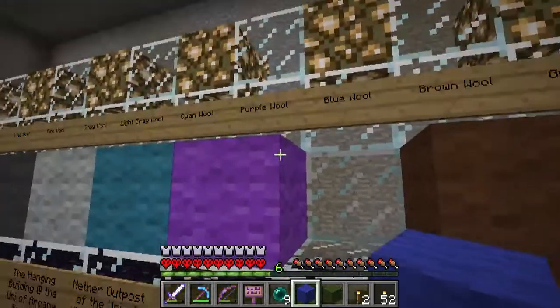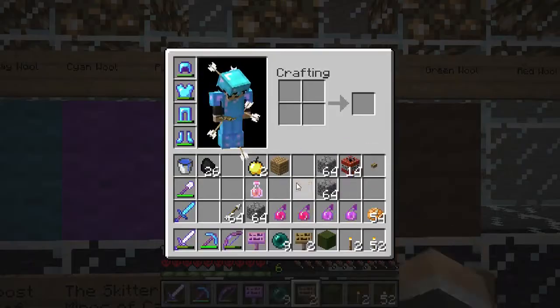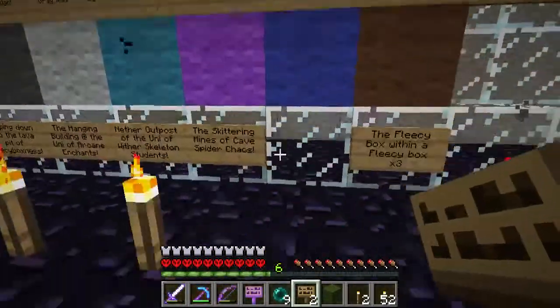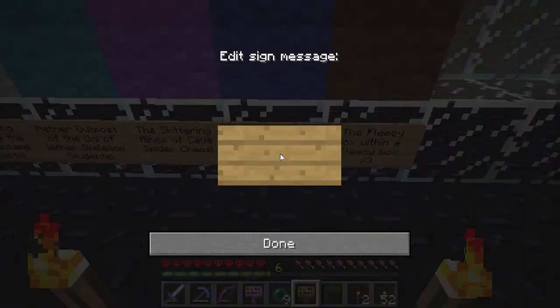Alright - blue wool on a one, a two, a three. Yeah. And let's do the green one. Here we are, almost forgot. So we got this one from... well actually it's crypt raiding isn't it - they were crypts not tombs.